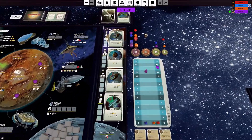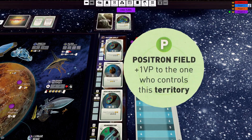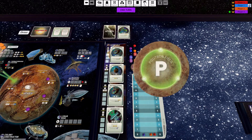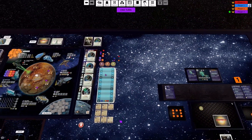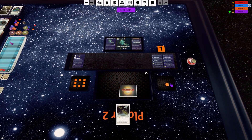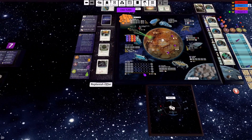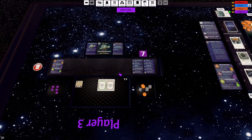Also with VPs, if you control the location with the positron field you gain a VP there as well. There's a little VP point here you just grab and give to the controlling player. If they lose control of the positron field you can chuck it in the bin and it will return to the supply. That's pretty much how the VP situation functions.